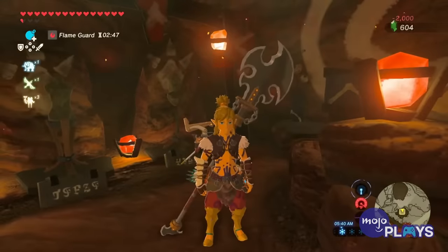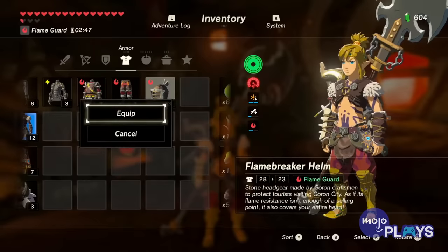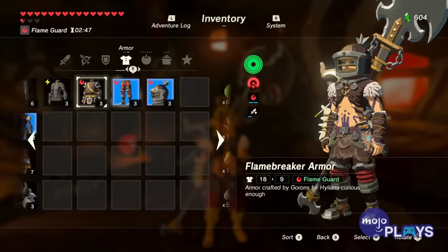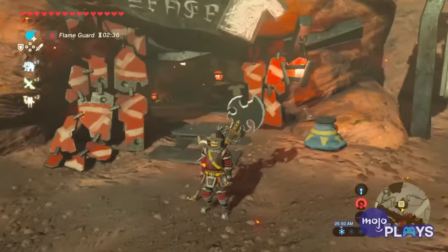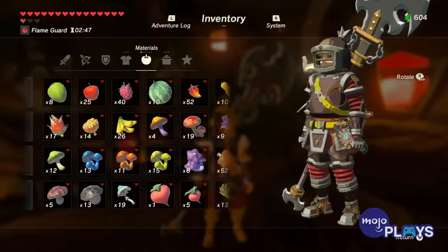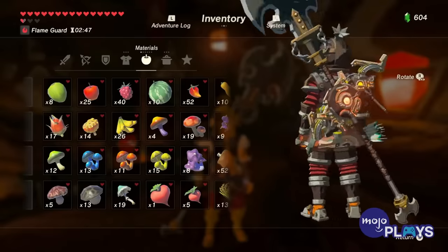Any piece of the Flame Breaker Set will help Link make it through the oppressive heat damage-free. Upgrading the entire set twice will also make it so Link can't be set on fire, taking away some of the extra damage dealt by flame-based attacks. Each piece's defense stat starts at 3, but can reach 20 when fully upgraded.